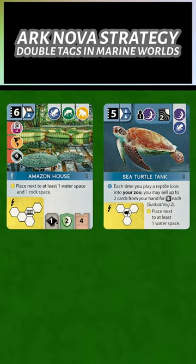Finally, we have the Amazon House which gives three tanks — this looks hard to play but rewarding, and I can't wait to try it. And the Sea Copter Tank, which requires a Sea Tag, naturally.